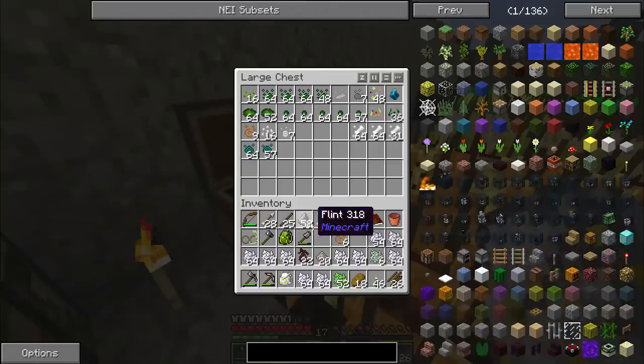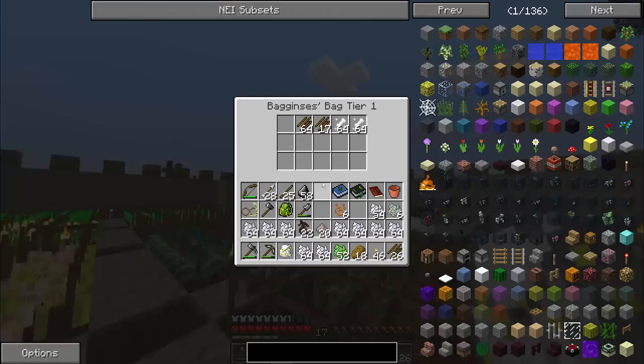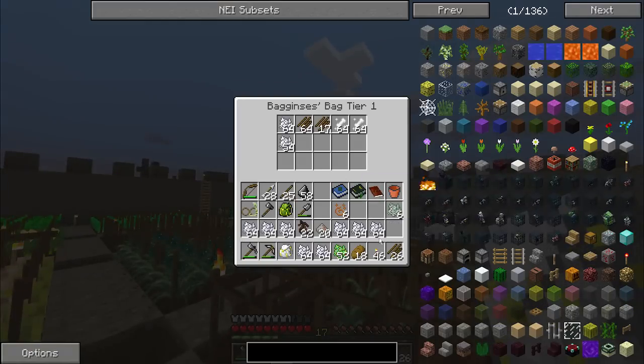So there's one stack of skeleton essence turned into bone meal — that's one, two, three, four, five, six, seven, eight, nine, and almost ten full stacks of bone meal came out of that. Fantastic. I love everything about it.